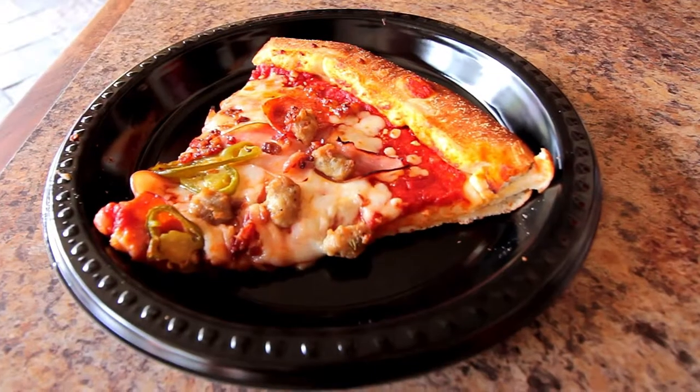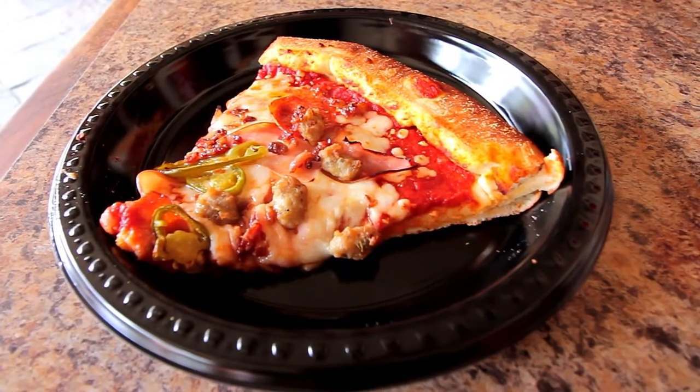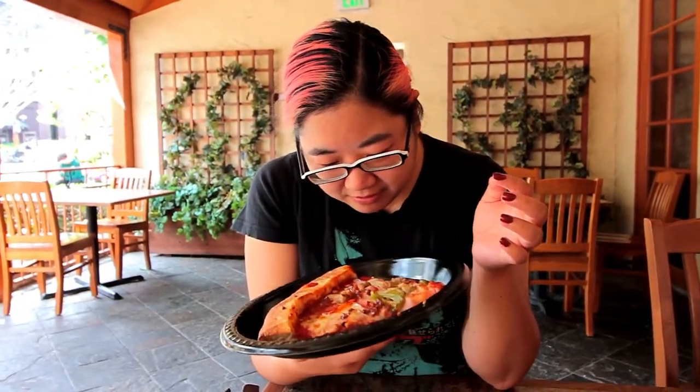We went to Saru's Pizza and got this slaughterhouse pizza — we're not entirely sure if that's what it's called, but if it's not, it'll pop up right here. It has meat on it and jalapeños. These are jalapeños. It's got like ham, sausage, bacon, pepperoni, and Canadian bacon also?